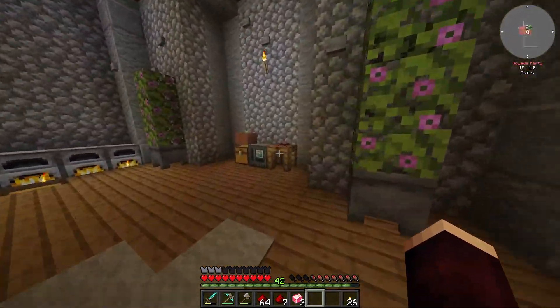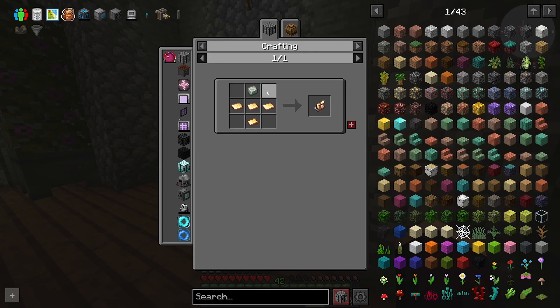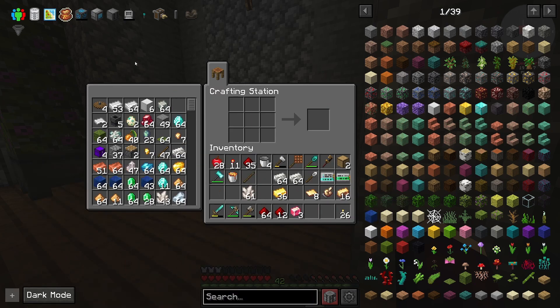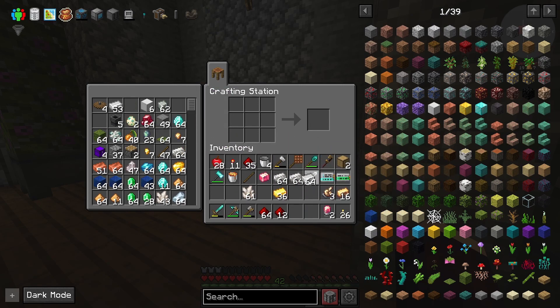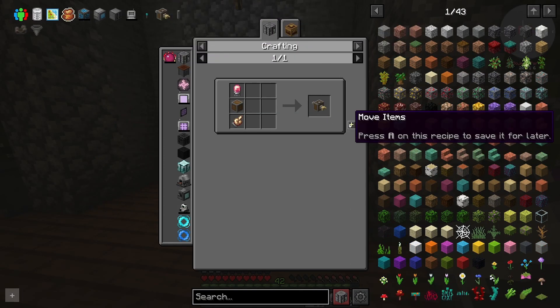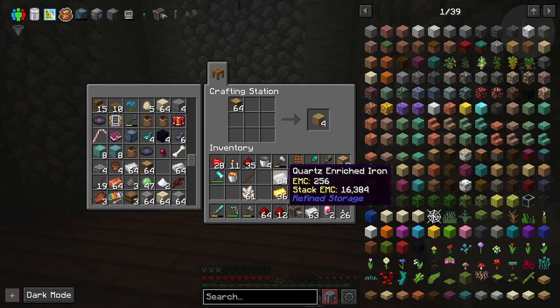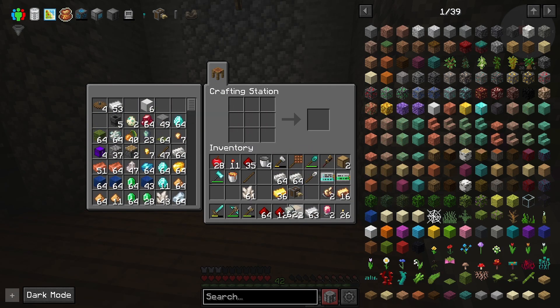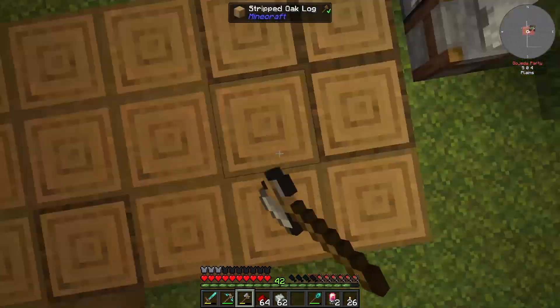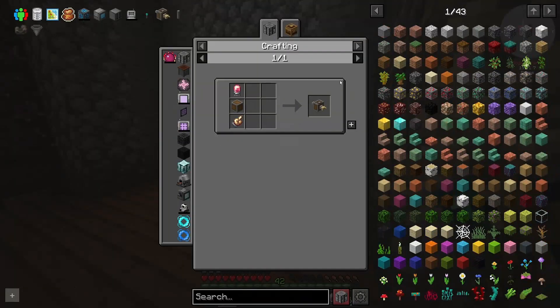We should be able to make our brass hands. I'm out of andesite alloy, so let me just make another stack of it — it seems like we're going to be using Create quite a lot. That's my two brass hands. Last thing is my last two electron tubes — I need one more plate, of course. That's my last electron tube, which means I can make my deployers. I'm probably out of andesite casings, so I need more logs. Let's make 32 of them — that sounds like a good number.